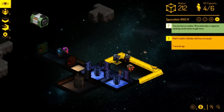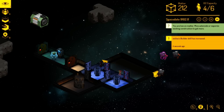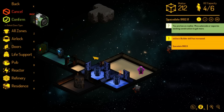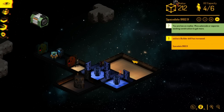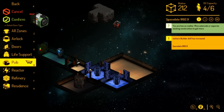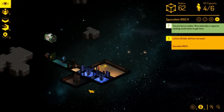We're going to fast forward some more because we still do not have a sleeping area. I gotta zone this area to residence. Construction, Objects, Residents — and we can make some space beds. We don't have enough matter, so one bed is good enough for now.